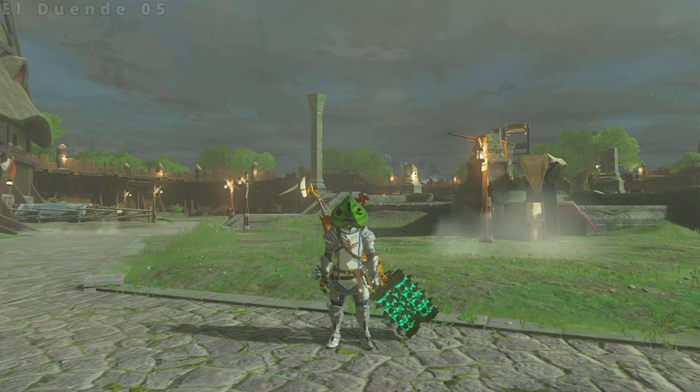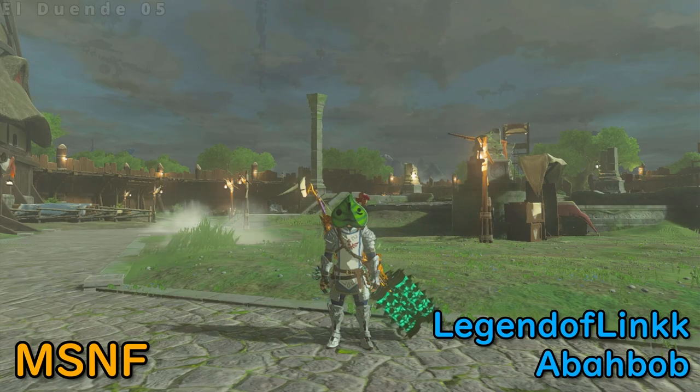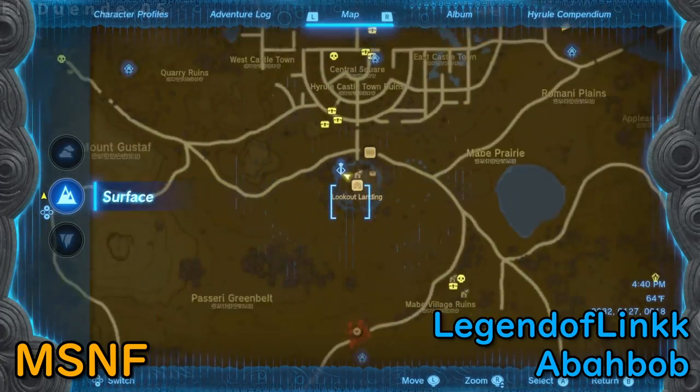Next we'll use this trick to transfer the Master Sword out of the prologue. This glitch is known as Master Sword Not Found, and was discovered and optimized by Legend of Link and Abobob.